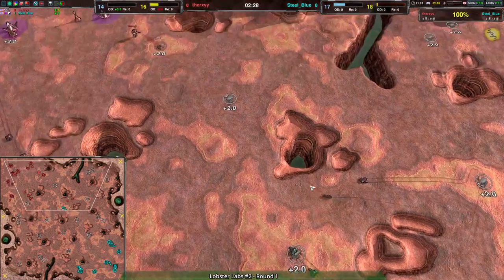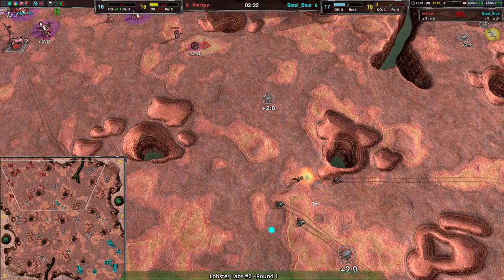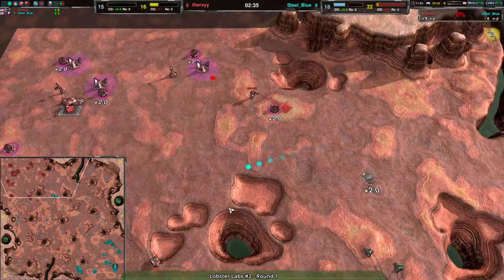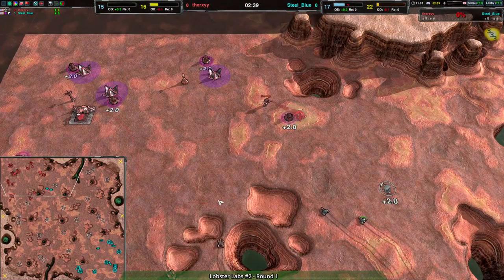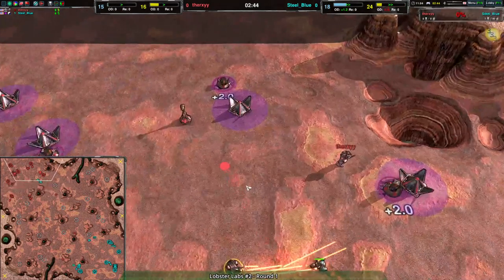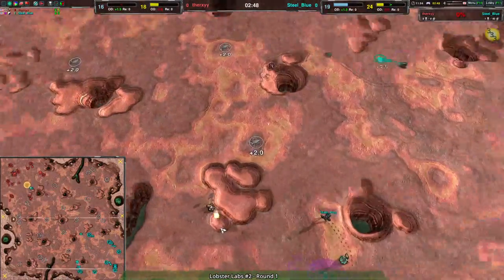Steel Blue is getting a couple of Kodachis and looks like they are trying to do exactly that — break out. A Dart comes in but is unable to get close enough for the slow beam, which may actually end up being the decisive part of this battle. The Kodachis are doing pretty well for themselves so far.